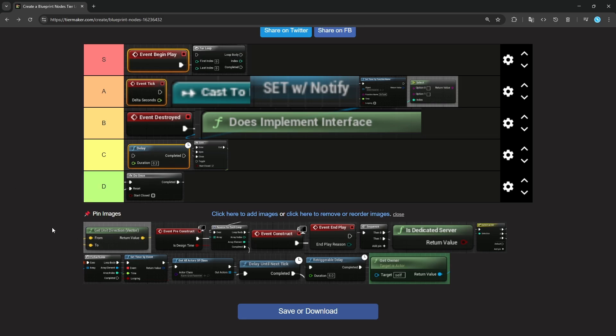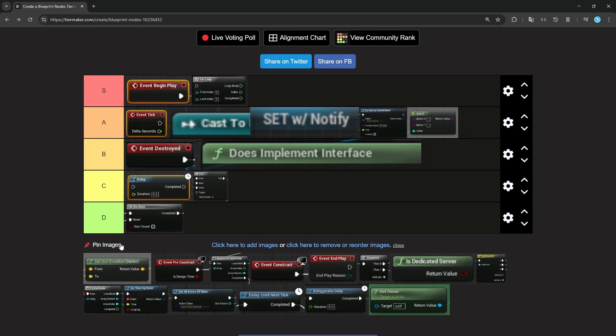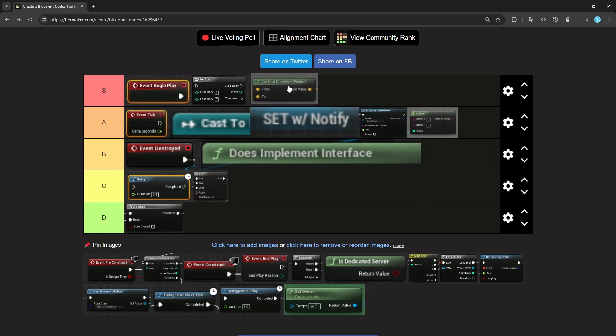Get Unit Direction. This one I think is one of the more based ones. What you do is basically give it two locations and it gives you the direction from one to the other. If you're not familiar, it gives you a unit vector, which means it's normalized from zero to one, basically telling you a direction to where a thing is pointing. It's good for line tracing, figuring out dot products from some objects, stuff like that. So I find it generally pretty decent.